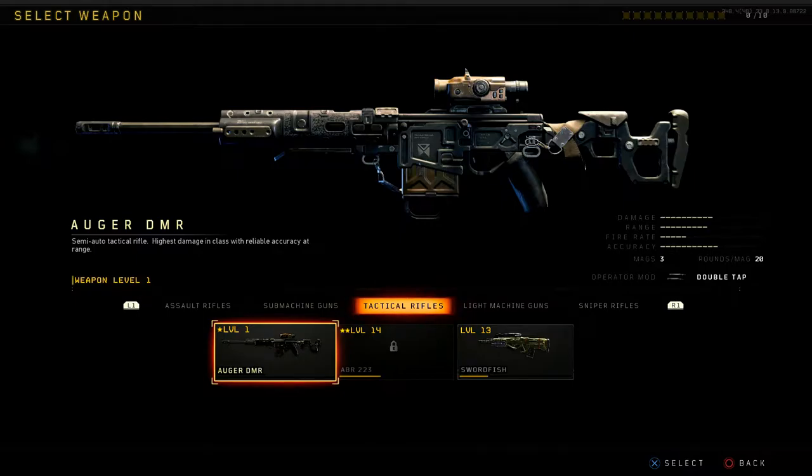For damage it's 10 out of 20, which is the highest in the class. Second is the ABR at 8, and third is the Swordfish at 7. For range it is second in the class at 9 out of 20. For fire rate it is last because it's the only semi-automatic gun — the other two are burst. For accuracy it's 11 out of 20, which is second in the class. For magazines it's tied with all three at three mags, coming with 20 bullets — last in magazine size; the highest is 36.